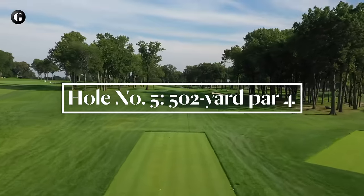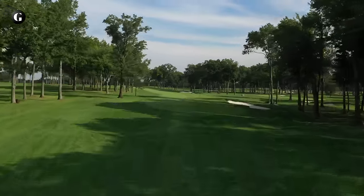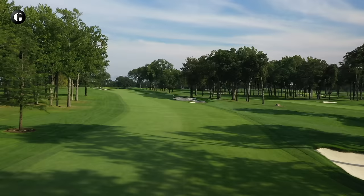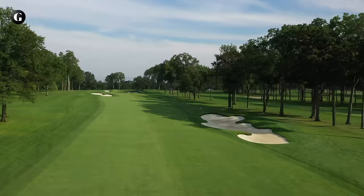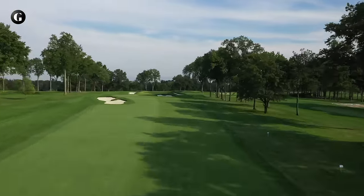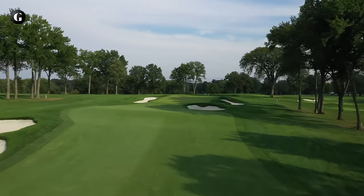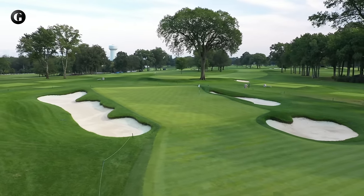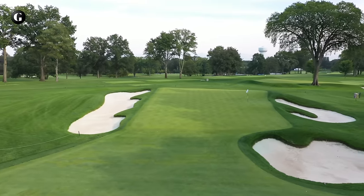The fifth, a modest length par 5 for everyday rounds, now plays as a long par 4 in championships. The hole turns gracefully to the left with two bunkers on the outside turn — the first another decorative Tillinghast bunker less than 200 yards off the tee, and the second some 285 yards out that will catch drives that don't move left with the flow of the hole. The tilted and tightly trapped green has its highest and lowest spots on the right, so most putts break toward the right front bunker.